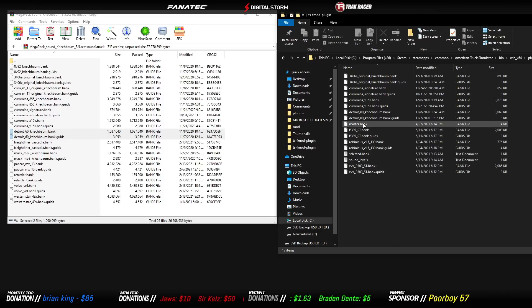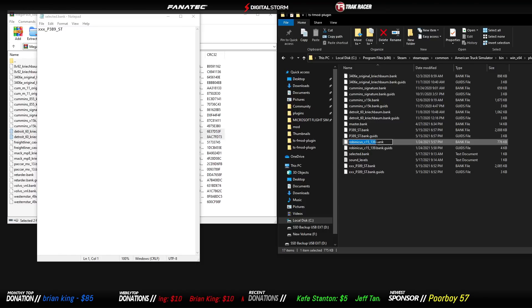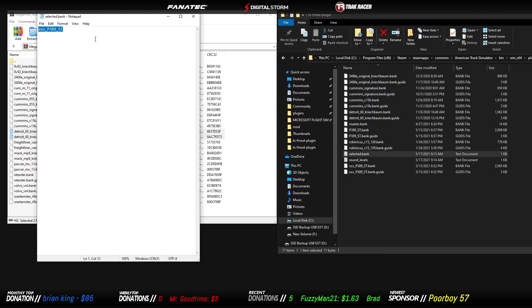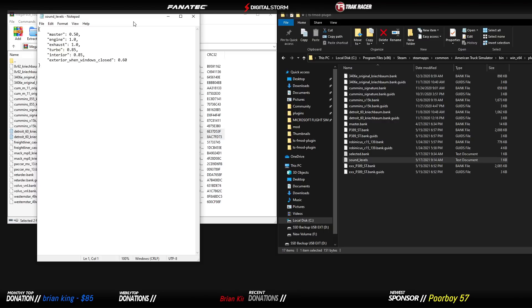Here's the thing I want to make sure you understand — this is what some other videos completely neglected to tell. In the 'selected.bank' notepad file, you need to enter the engine name. Let's say Robinikus C15 — click it, it highlights everything up to the period; that's what you want. Control+C, then come over to your selected.bank notepad file, double-click it, erase what's in there, and put in the Robinikus C15 name — for example 'robinikas_c15_139'. Do not put the .bank extension. Save it and that's it.